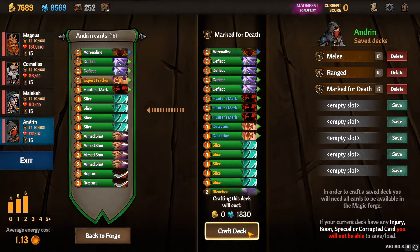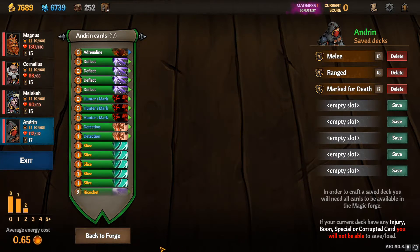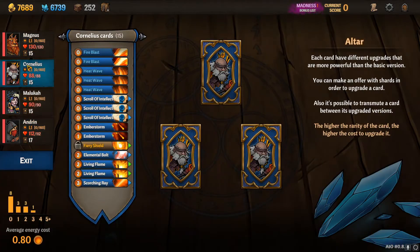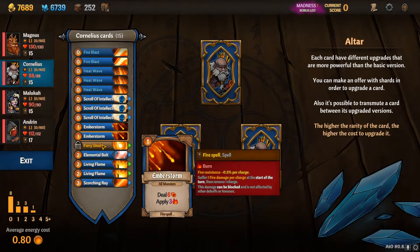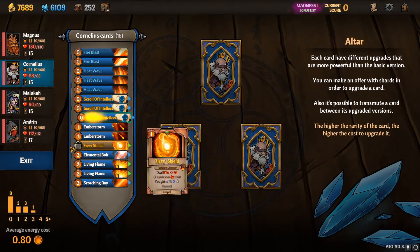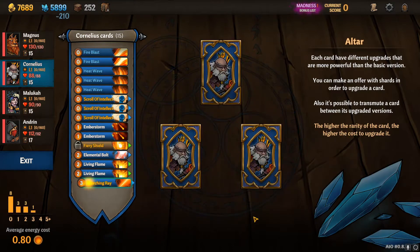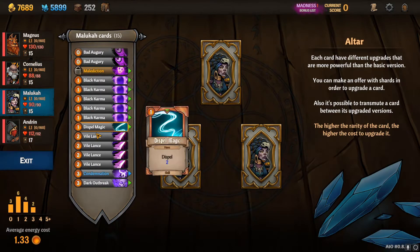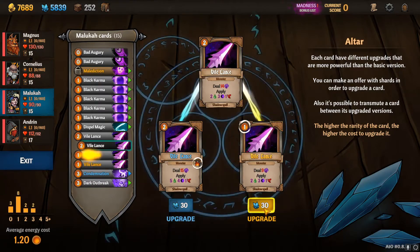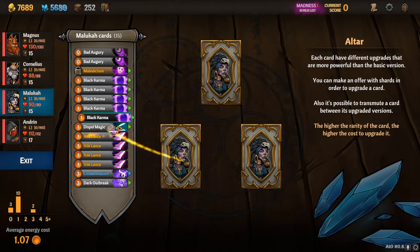Marked — I think I need to upgrade that. It's all good. I'm going to upgrade these Scroll of Intellects to be a draw card, so it's just a free draw. I'm going to upgrade this to Repeat 3, I think that will be fine. And then Malaka, we're just going to make everything a little cheaper for her, and these burn.